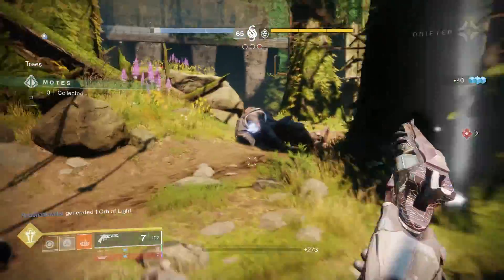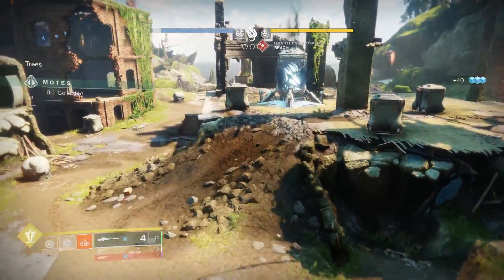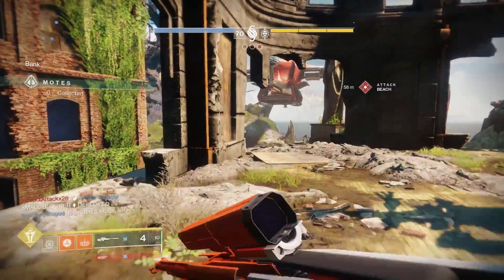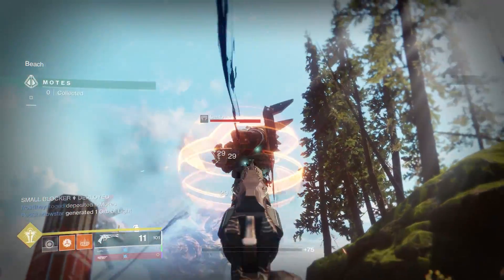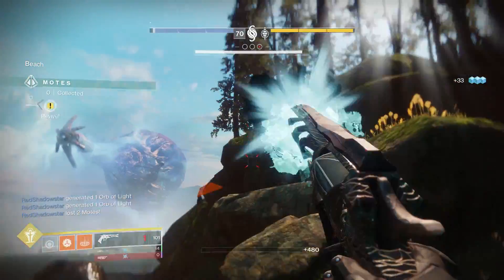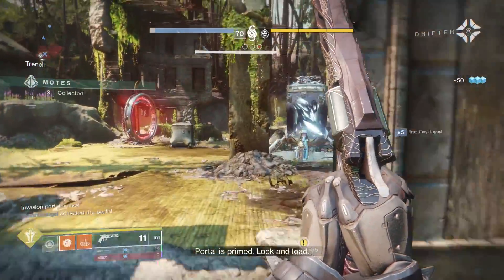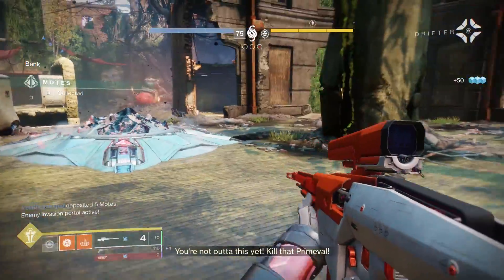Another notable example: when you unlock the top-tier Invader bonus, jumping into the portal labels you as a blocker, meaning the enemy bank shuts down for as long as you're invading. If you go near the bank, you can start draining motes — so there's actually an incentive to not just sit back and snipe, but get up close and really hurt the enemy team. When Bungie said they were turning these perks up to 11, they weren't kidding — these are really strong bonuses that actually have a huge effect on the match.